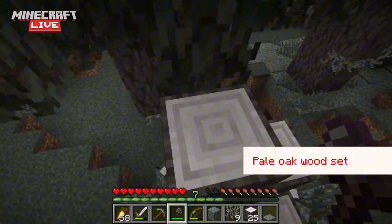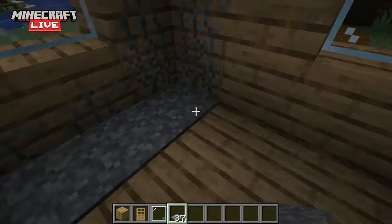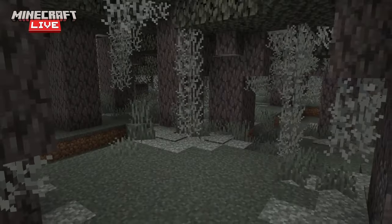Next, new blocks. There's a Pale Oak wood set — basically just white wood. Great, another wood block, that's definitely what we needed. And there's new carpet that blends in with the blocks around it, along with new moss.